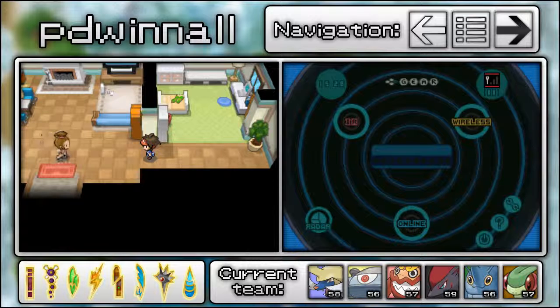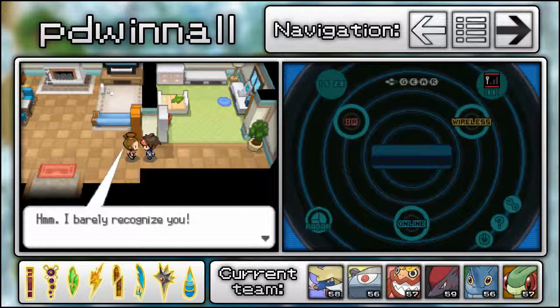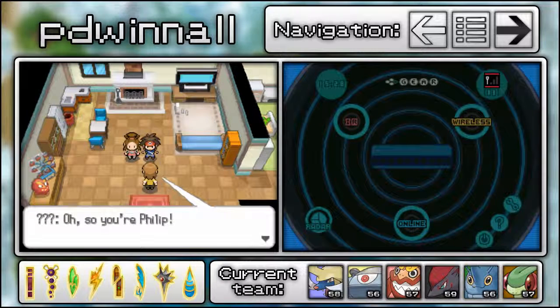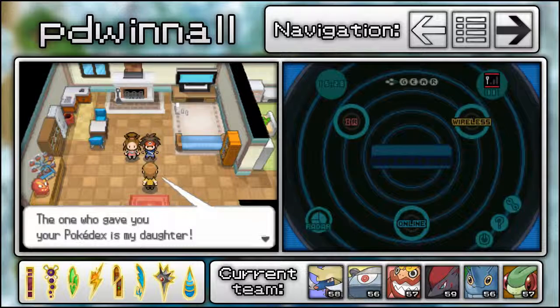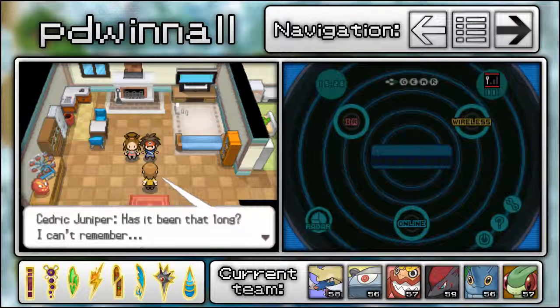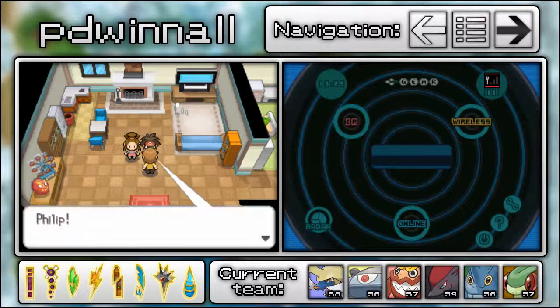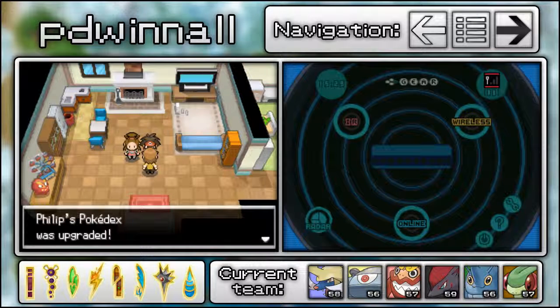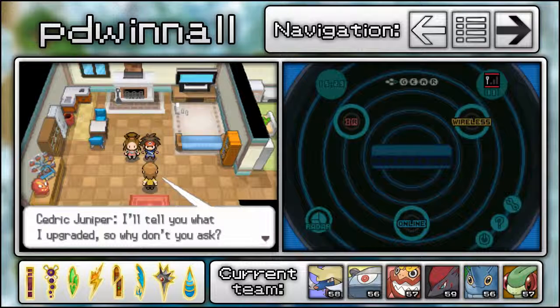Our mom is waiting for us here. After the welcome home exchange, Professor Juniper arrives and upgrades our Pokédex to the National Pokédex, so we can capture — or at least collect Pokédex entries on — Pokémon from every single region in the game. Which is pretty cool.